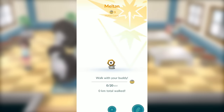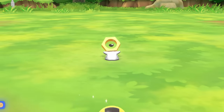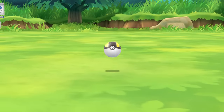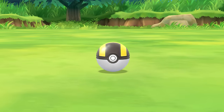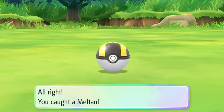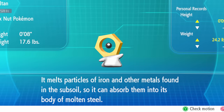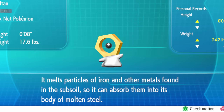Once you finally get those 400 candies, if you want to, you can transfer your Melmetal over to Pokemon Let's Go Pikachu and Eevee, and you'll be able to get it in those games, making it an extremely rare Pokemon. That's how you get Meltan and Melmetal in Pokemon Let's Go Pikachu, Let's Go Eevee, and Pokemon Go! I hope you enjoyed this tutorial — getting Melmetal is not going to be easy or quick, but I hope these tips and tricks help you get your Pokemon a little bit faster. Thanks for watching, and I'll see you guys in the next Pokemon tutorial!